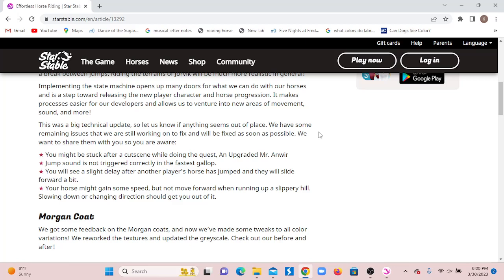You might get stuck after a cutscene while doing a quest. Jump sound is not triggered correctly in the fast gallop. You will see a slight delay after another horse has jumped, and they will slide forward a bit. Your horse might gain some speed but not move forward when running up a slippery hill — running, slowing down, or changing direction should get you out of it.